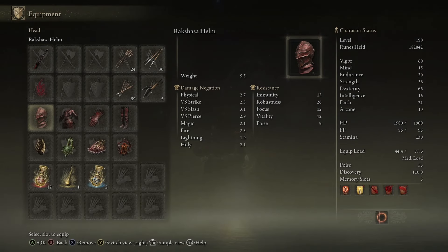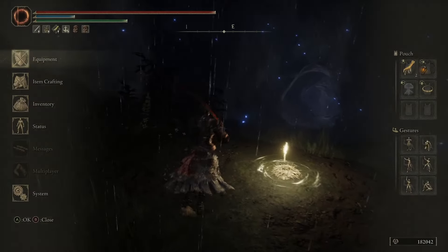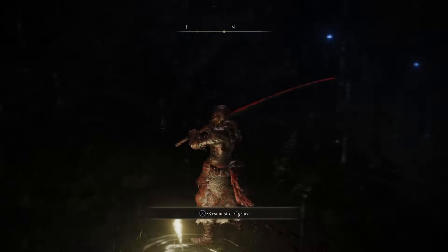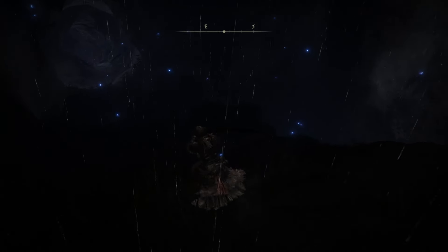Alright fellas, we are back. Got the questline done. I got me my Rotten Winged Sword Insignia, baby. That's what I've been looking for. Some good shit. For now, I'm going to use this weapon to kill whatever's down there. We'll go figure this shit out.